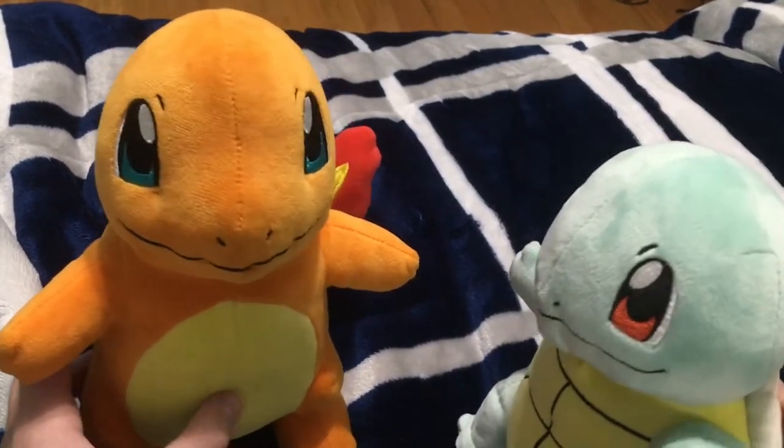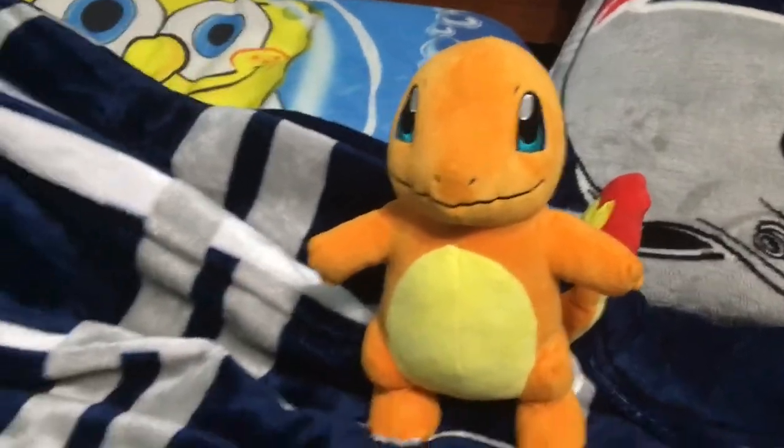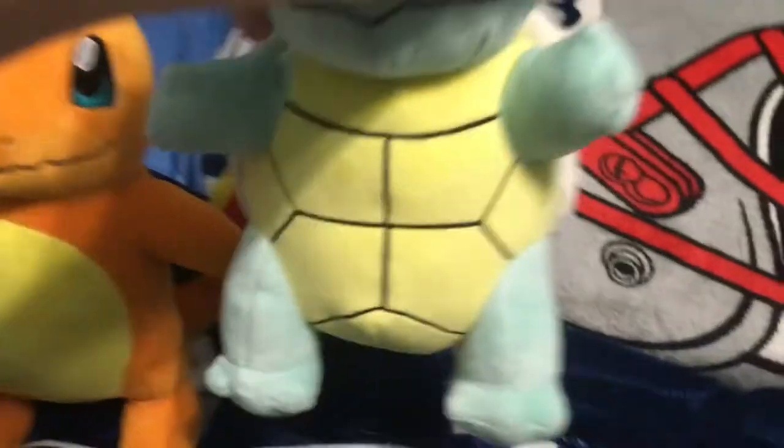Alright, let's get started. First to start up the collection we have Charmander, then Squirtle, and then we have Bulbasaur.